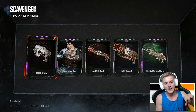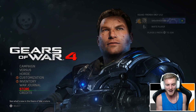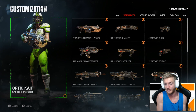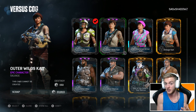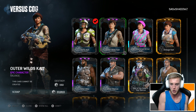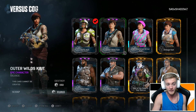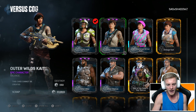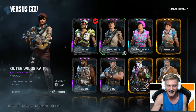There you have it guys — my Gears of War 4 gear pack opening of 15 Scavenger Gears 5 inspired gear packs. Let's jump back into the menu to take a look at the new Kate Diaz character. I'm actually pretty excited about Kate Diaz being the main character in Gears 5. It really does show the developers are willing to take risks, and it makes it feel so fresh and new — it doesn't look like just another Gears 4, which I think is super important.